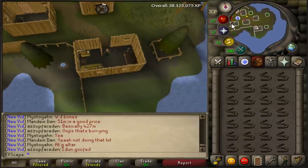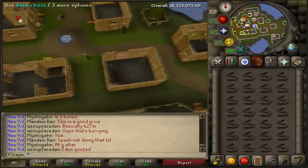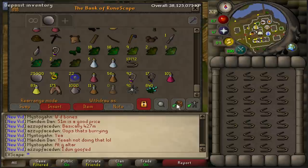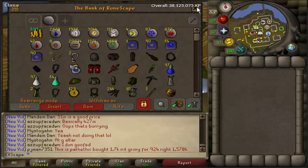That is the end of the 10 hours. Managed to get to 62 crafting and just over 13K bow strings. Now all we're going to do is head to the Grand Exchange and go sell it all off.